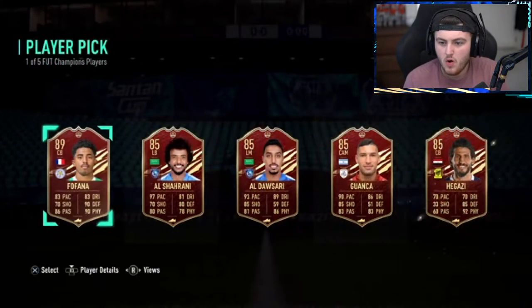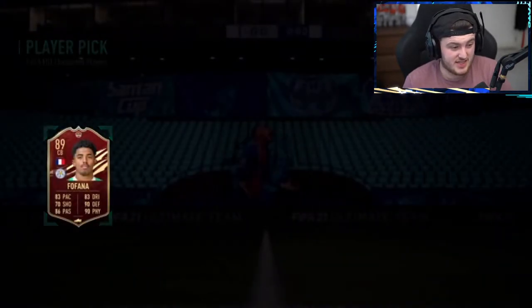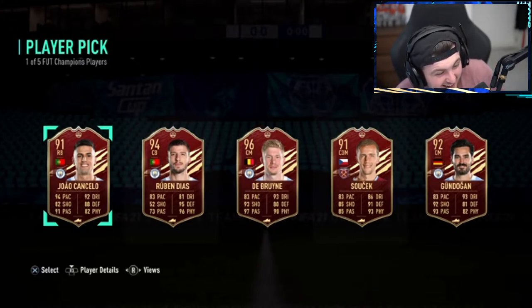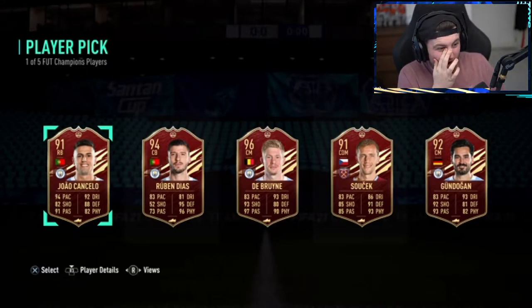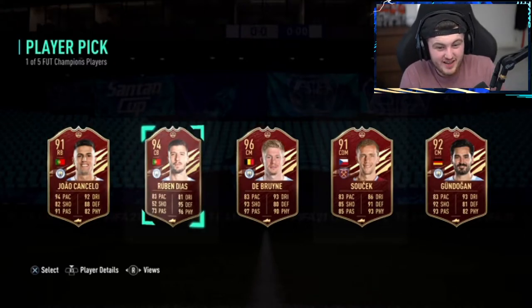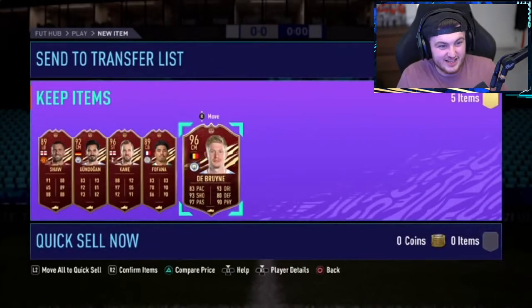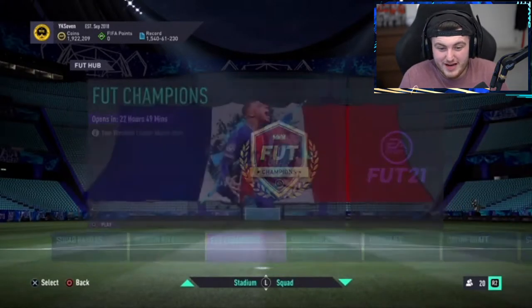Fourth pick: Fafana it is. Last one: Bruno, Cancelo — oh my word, what is that for a player pick? That's insane. Definitely Kevin De Bruyne. All Premier League players — two 96s and reds. That's pretty insane to be fair.